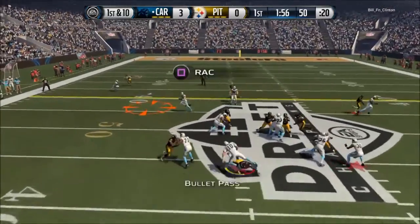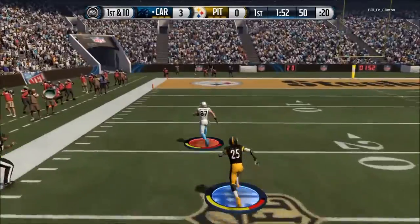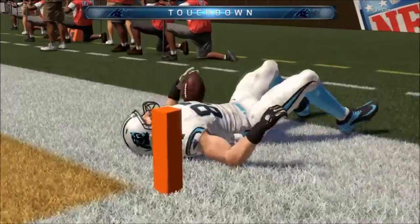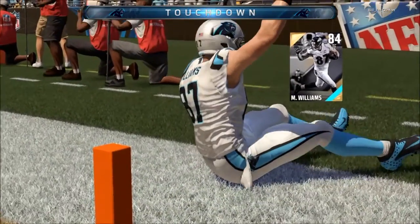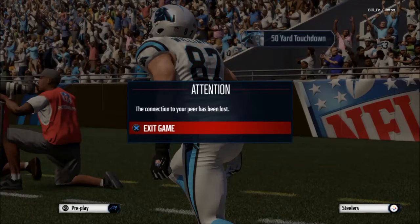This guy loves throwing it straight to me after the blitzes. No more deep passes — I'm going short passes all the time, straight drag routes. And there goes Wilson — oh, that spin move is lethal! That spin move is lethal! Let's go! First TD of the game, striking first with Williams!